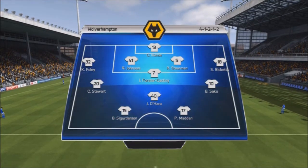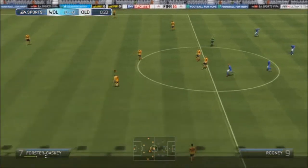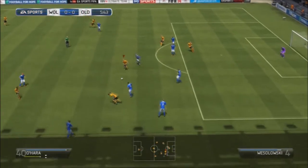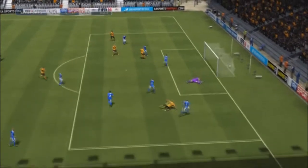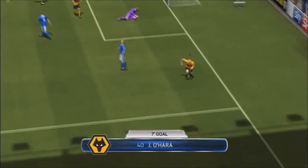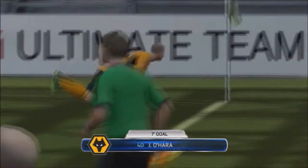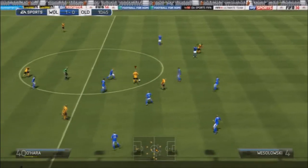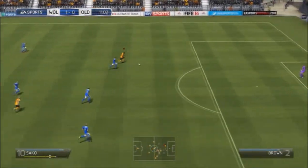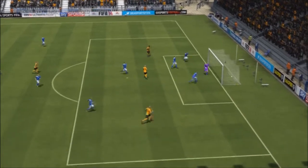We're going for this 4-1-2-1-2 — the traditional version — basically to unleash Jamie O'Hara into a more attacking role. And that is exactly what happens. I think that is my first FIFA 14 style shot — the way it dipped and curved away from the goalie, even though it looked like quite a straightforward save. That's the first time I've seen the ball physics in action for a goal like that.